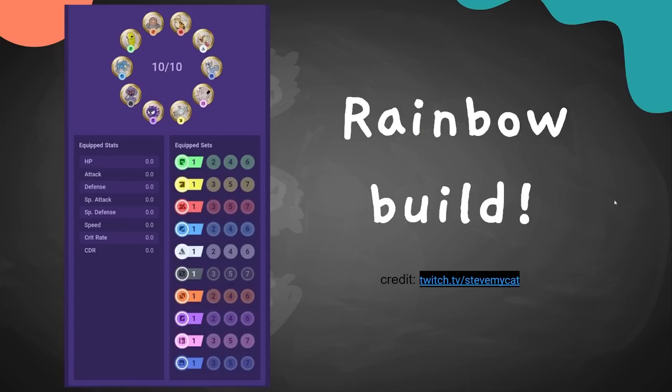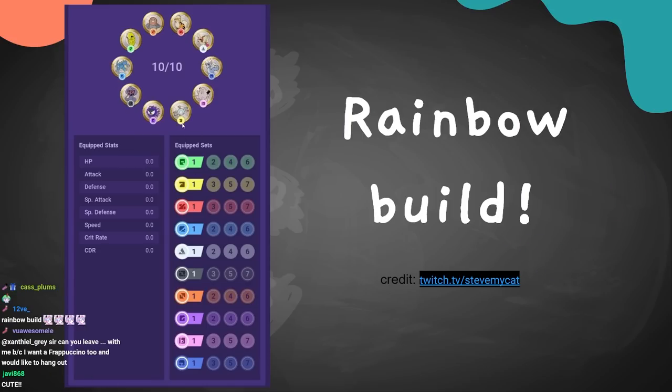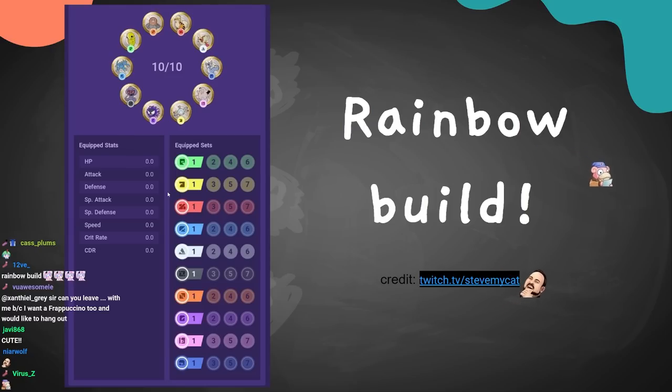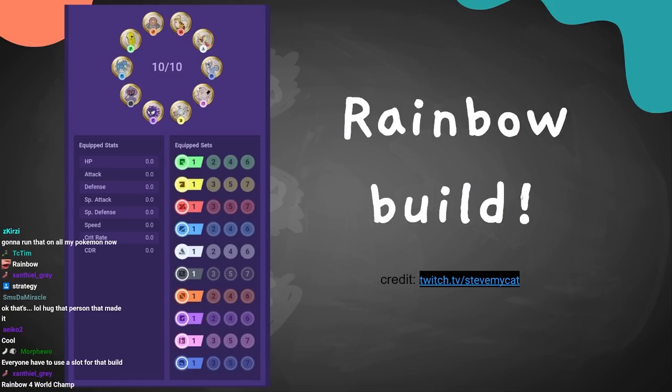On a fun note, Steve My Cat from the Math Cord posted a rainbow build where you have exactly one emblem of each color and all the plus-minus stats add up to zero — perfectly balanced. It just looks really cool. Their Twitch link is on screen; definitely credit to them for this build.